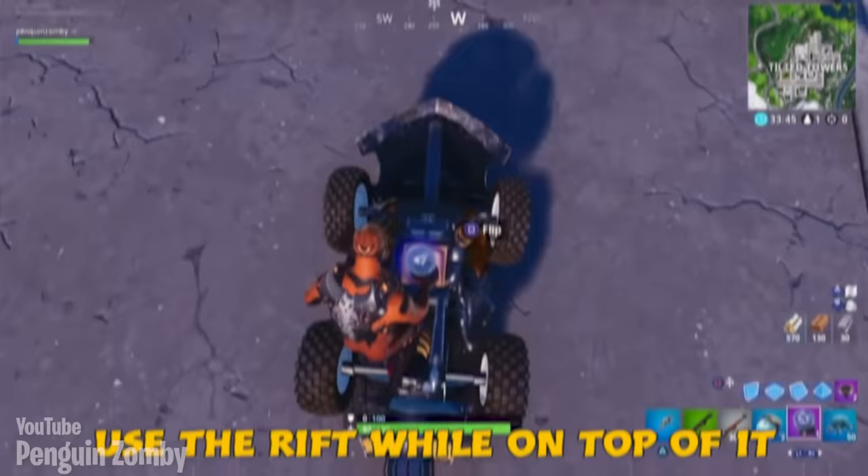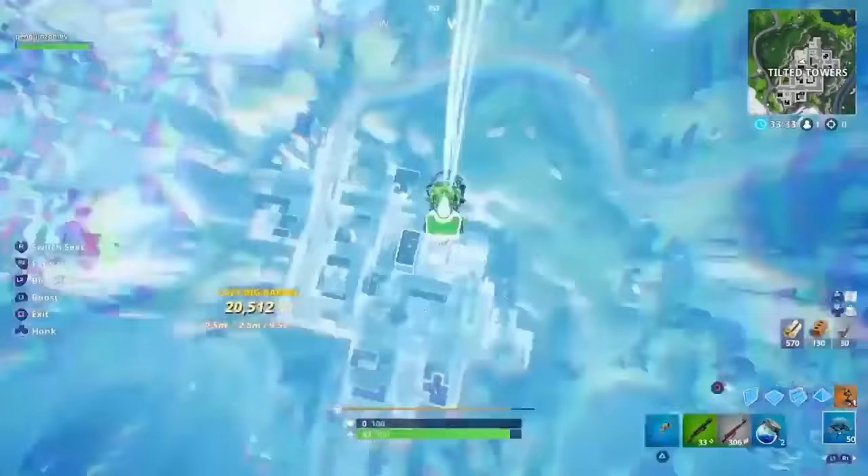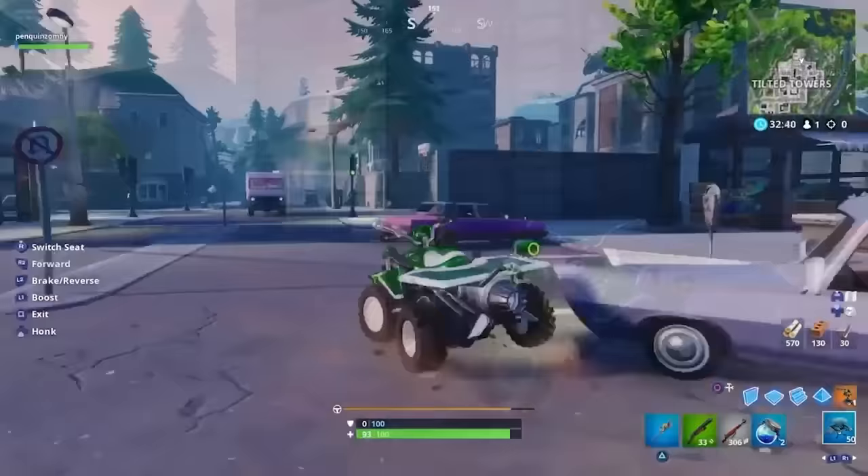But Fortnite moved on straight into Chapter 1, Season 7. If you used any vehicle in Season 7, landed it upside down, and then rifted while on top of it, you would go completely invisible. Those are some weird steps, and I don't know how people discovered this, but it was a pretty monumental exploit back in Season 7.